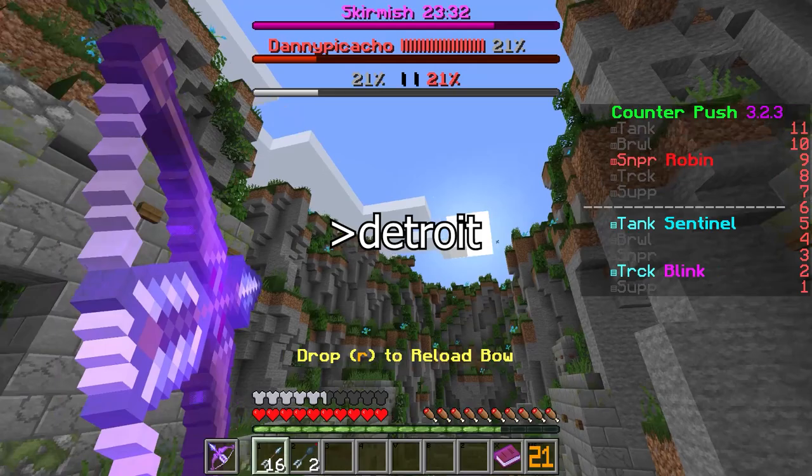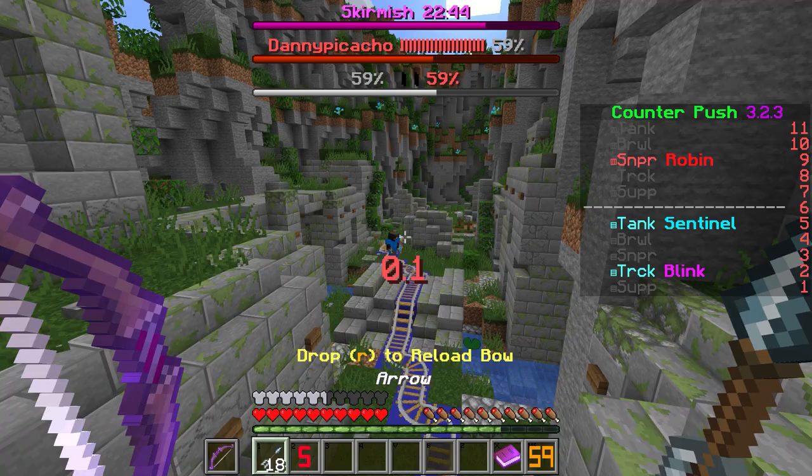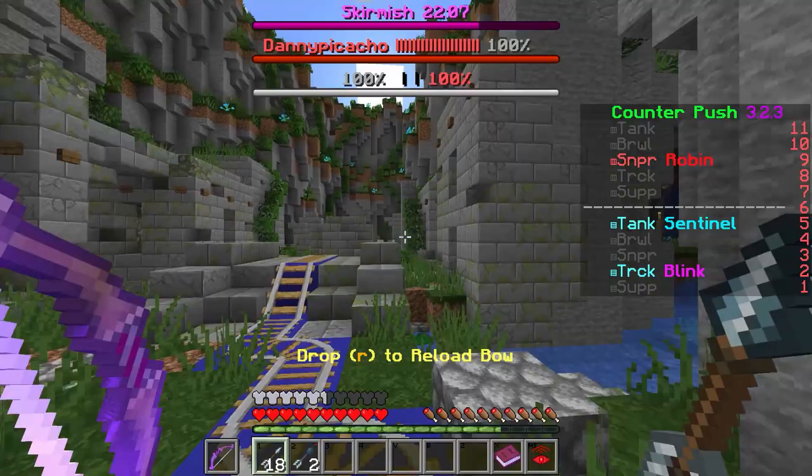This is your go-to kit if you're good with a regular bow. You have 18 regular arrows and 2 sonar arrows. Sonar arrows reveal enemies near where the arrow landed. You can hold the arrow you wish to use, and at any point you can drop one of your arrows to reload and get all your arrows back, which takes a couple seconds. The final gives your team wall hacks.